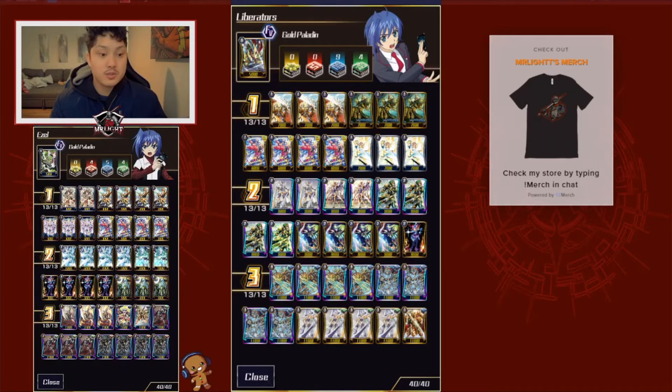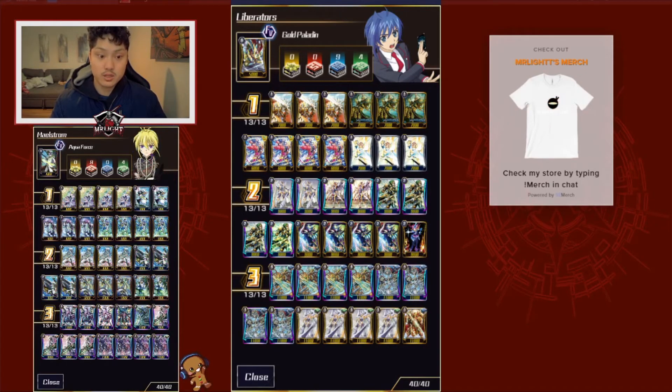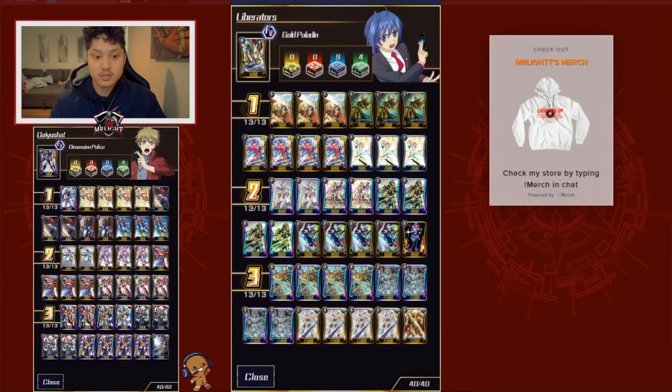Starting is always going to be Wingo Liberator right now, because this deck is very Blaster Blade heavy and you always just want Wingo Liberator as your starter. In grade 1s, I run 3 Barkle Liberators. When it boosts Blaster Blade Liberator, you look at the top 3 cards and call a card at rest.